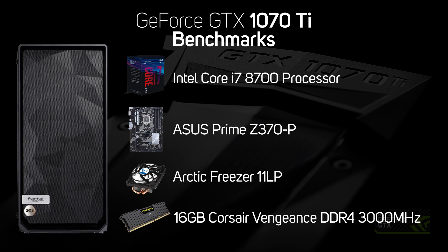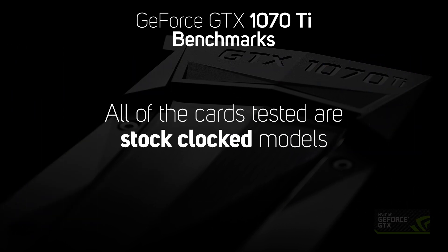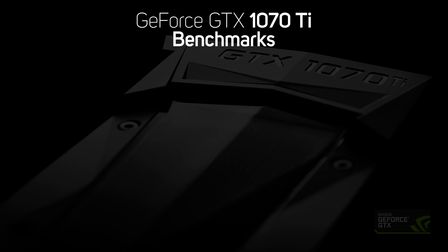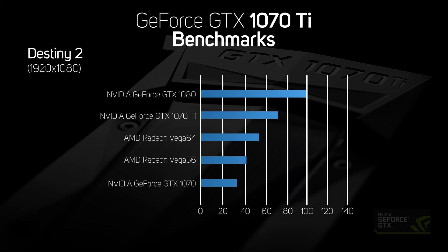To make the comparison as fair as possible, all the cards tested were stock clock models without any factory overclocks. As we were only testing high-end graphics cards, all the benchmarks were run at the highest quality settings. All the Nvidia cards were tested with the latest 388.15 driver, whilst the AMD cards were tested with the latest 17.10.2 driver, using a fresh install of Windows 10 Home. The first game we ran all the cards on was Bungie's new online shooter, Destiny 2.